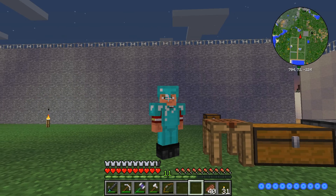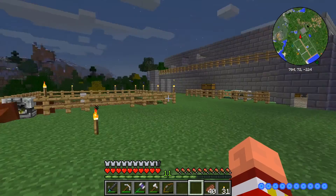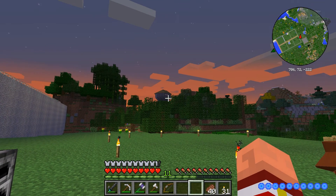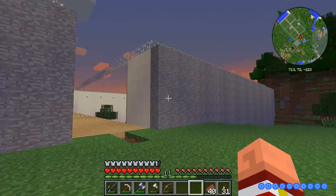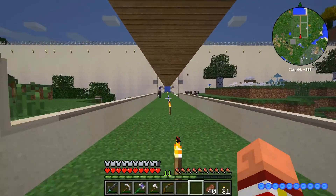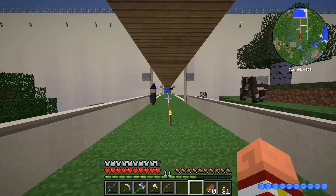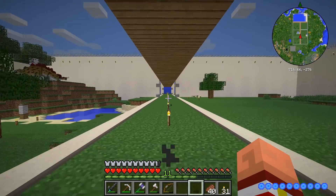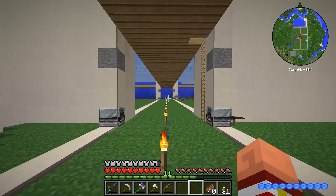I've also got a bow and I rounded up all the arrows I could. What we're going to do is go exploring — we're gonna go over there and raid that place and see if we can actually get anything of value out of there. But first, before we go, we don't know how long we're gonna be gone so I'm going to go disable our water for now, because if I don't, by the time we get back it's going to be overflowed.